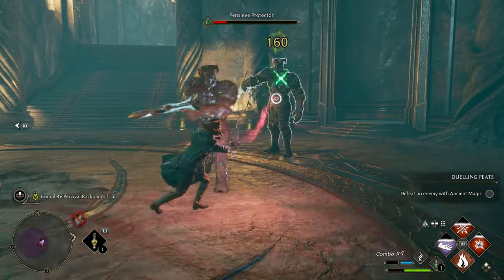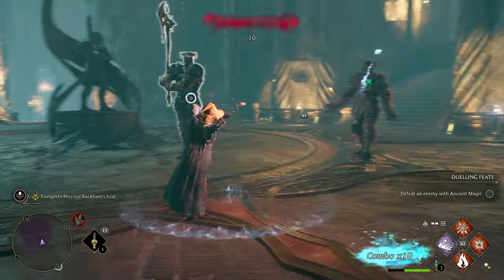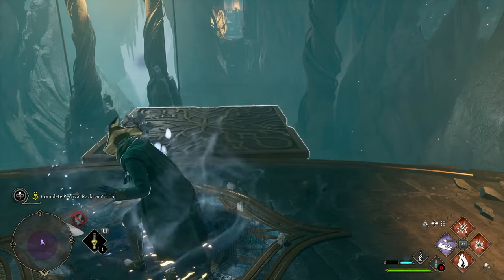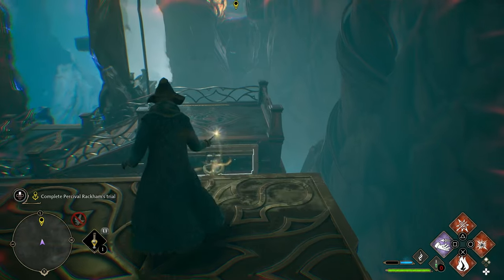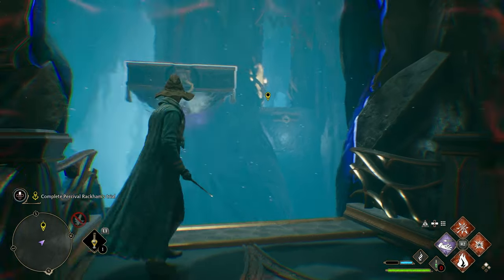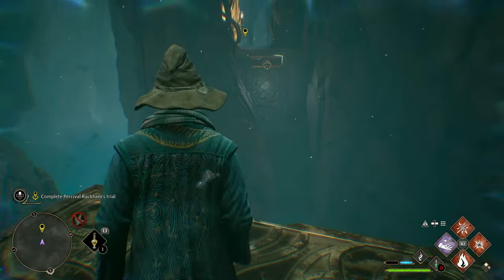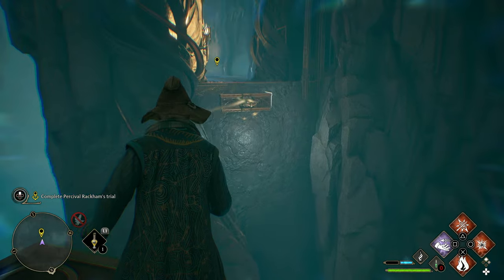This will take you to another group of pensive protectors and sentinels, which you should be very used to dealing with by now. Make quick work of these and move on to the final puzzle. Drag the platform over to the middle section and climb down. Then look through the portal and use Accio to pull the other platform as close as you can. Drag it back over to you and use it to hop through the portal onto the other one, allowing you to drag yourself all the way over to the exit on the other side.